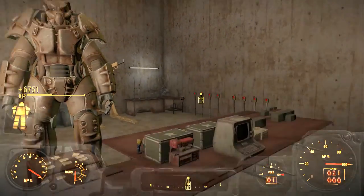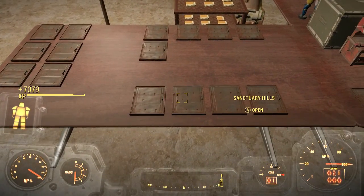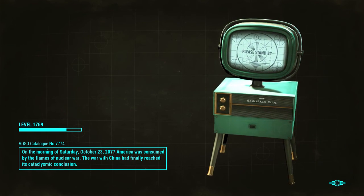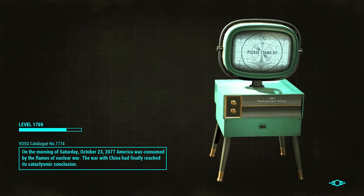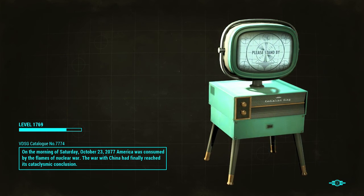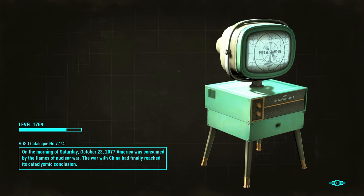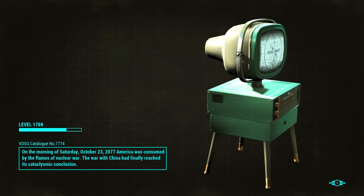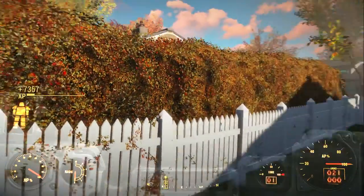Let's go to Sanctuary Hills real quick. So you can't go past level 65,000 is what they said. I didn't even know you could level up this high in Fallout 4. If you level up to 65,000 does that mean you're completely maxed out and officially the best?